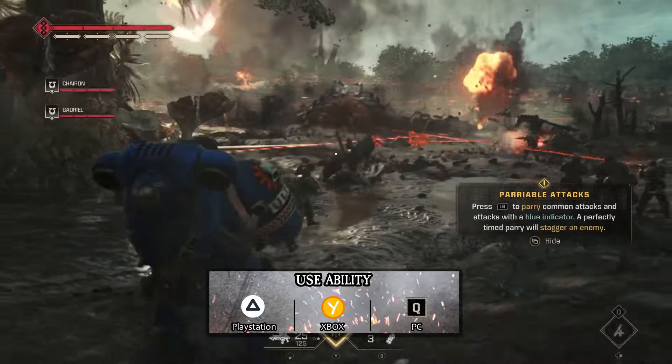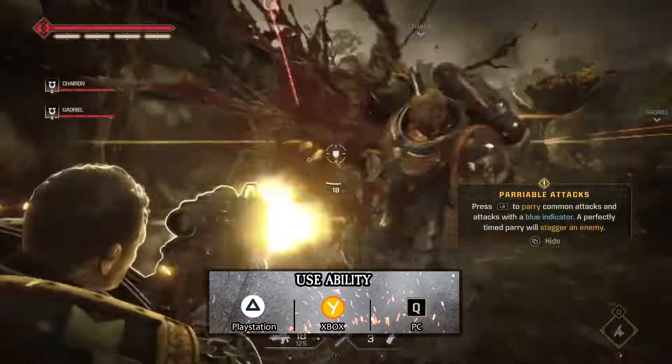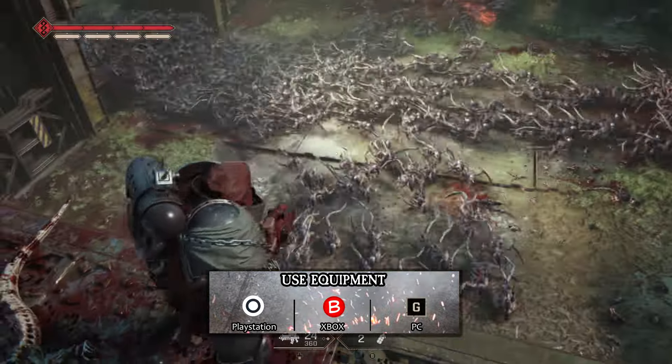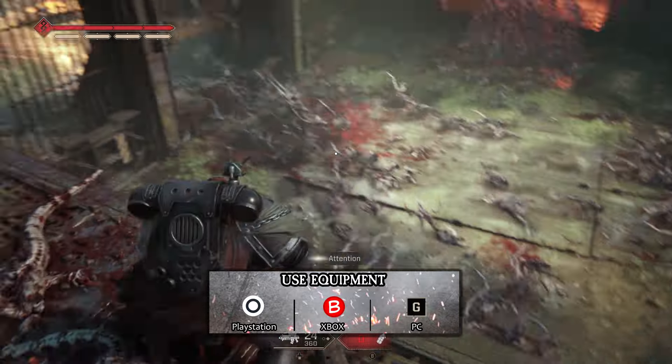Space Marine features several abilities, and to use these you'll be using Triangle or Y if you're on console, with Q being used for the PC. The use of equipment is also mapped to Circle or B for PlayStation and Xbox players, and G for the PC.